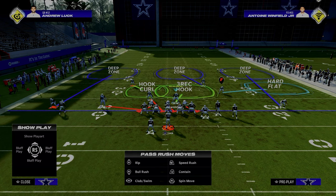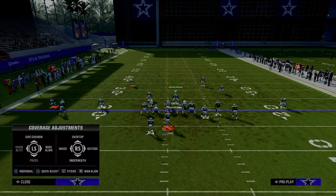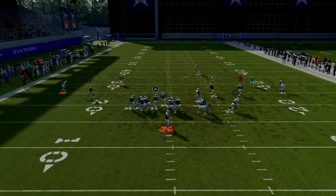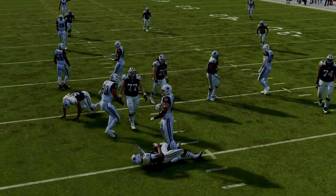Another little trick: if you ever want to really gas them up, put that safety in a purple and then blitz the slot corner on the left. This five-man pressure is probably the best blitz in the game this year. As you can see, you get immediate and quick A gap pressure right up the middle.